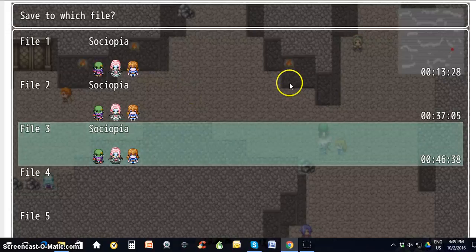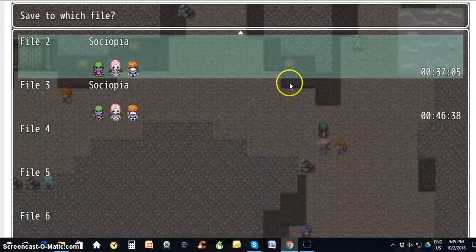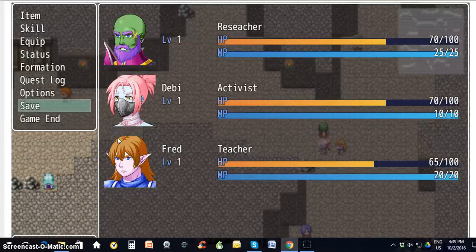You have 10 spots that you can save to. I recommend saving frequently — one for each level — and there are a couple extras that we gave you. So you would just save. This is the third level, so I'm going to pick save there, and that's saved at that spot now. That's how you save in Sociopia.